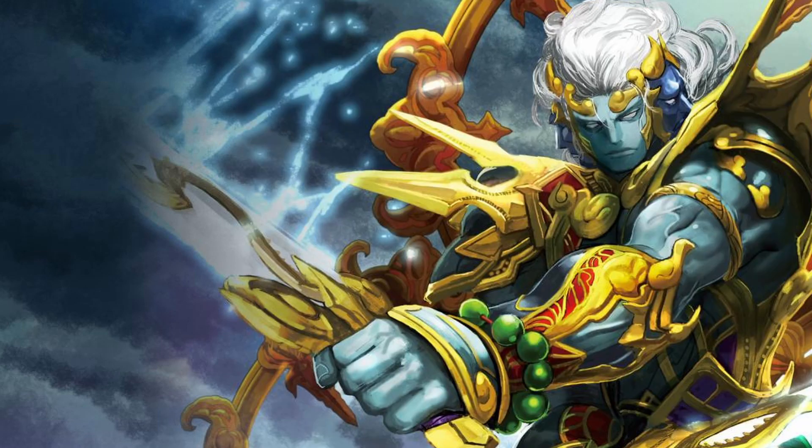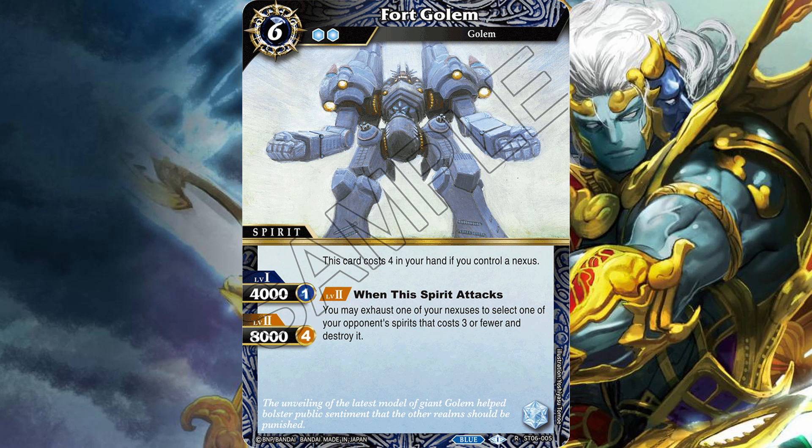Another theme you will see across blue are cards that interact with nexuses. Fort Golem is a good example of this. It's a six cost two reduction, but it costs four in your hand if you control a nexus. At level two, when it attacks, you may exhaust one of your nexuses to select one of your opponent's spirits that costs three or less and destroy it. I actually like this card. Unfortunately, the level two requires four cores, which is a little too expensive to play effectively in the early game, even if you get its cost to four. Still, very interesting card.